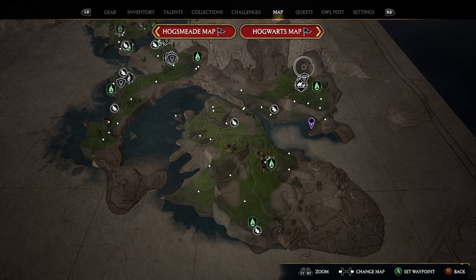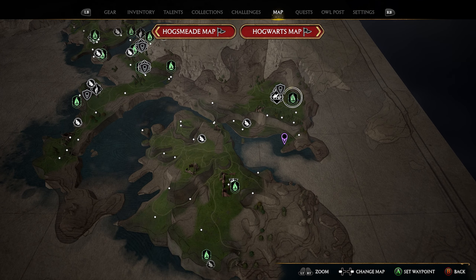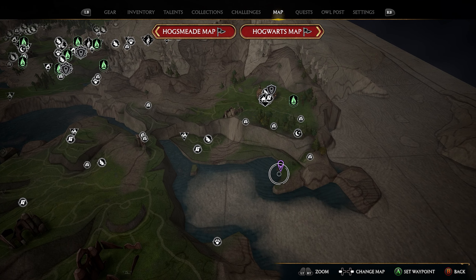For our next location, head east to the Cragcroft Flue Flame. The location is just south of this Flue Flame — you will not be able to miss this one. Take the Cragcroft Flue Flame, spawn in the little hut, hop on your broomstick, go outside and turn left. You'll see a giant rock structure out in the water — your next landing pad is on top of that rock structure.